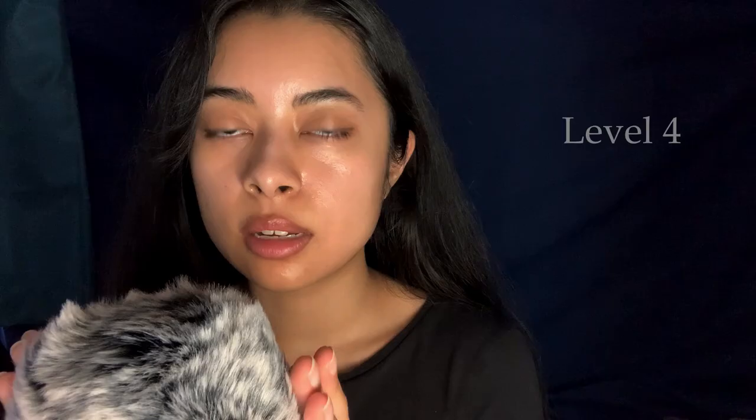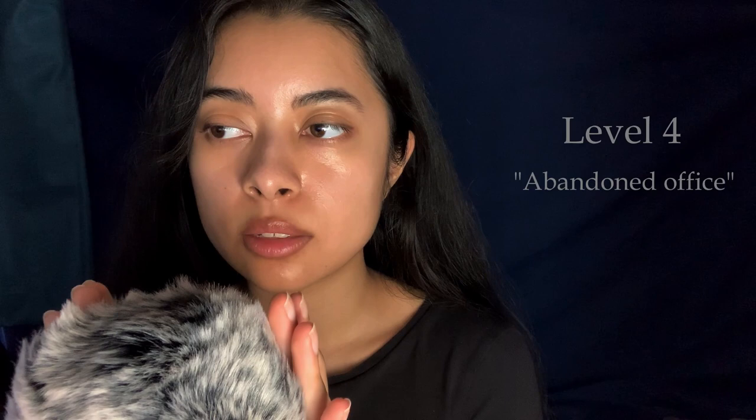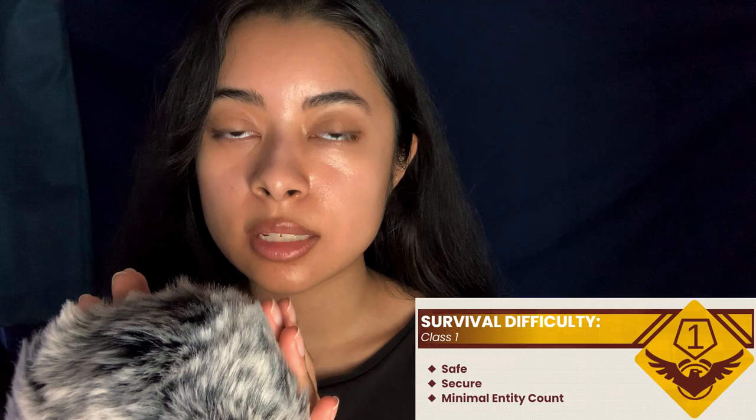Level 4, Abandoned Office. Level 4 resembles an empty office building, although it has almost no furniture. Some rooms on this level have windows, and most of them have been completely blacked out. Any windows that have not been blacked out are considered traps and should be avoided at all costs. The survival difficulty is a class of 1. It is safe, secure, and mostly devoid of entities.